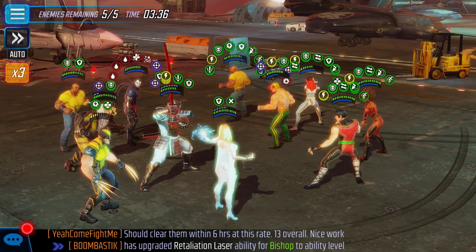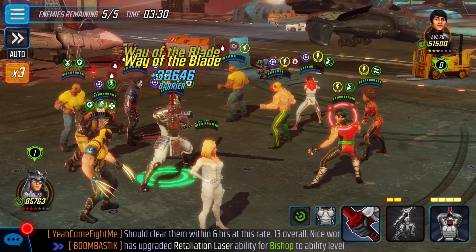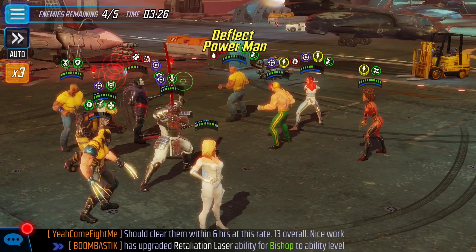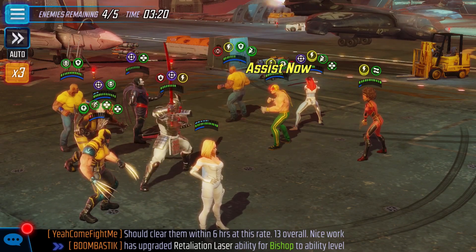Now, with Emma's ultimate, she's able to remove all positive effects, meaning Luke Cage's taunt is now gone. Shang-Chi has no defense up, so we're able to use Silver Samurai's ultimate. That was cutting it close — I'm not going to lie. I thought I wasn't going to be able to get that final attack off. Now, Shang-Chi is gone.